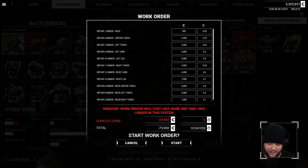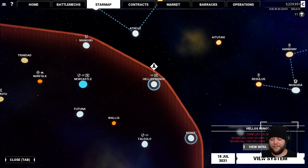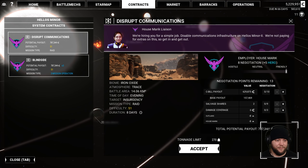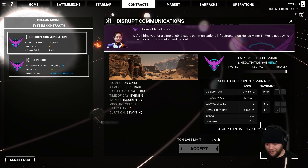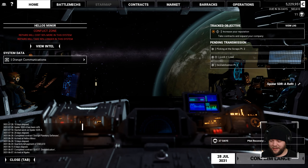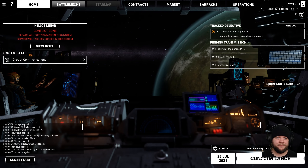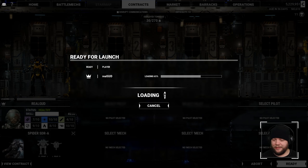I want to look at how much our repair costs are to do it here — 10 days and 29k. That's actually worth it, provided we have some more demo missions or raid missions. I think there's another raid mission in system actually — we're going to take that. Three points there, everything else in cash. 1.9 mil for this one. And all we have to do is wait for our Spider to get repaired.